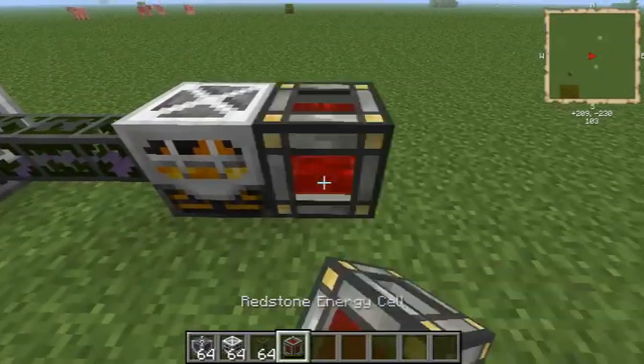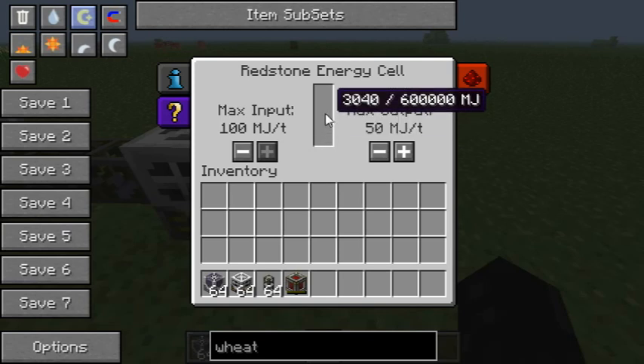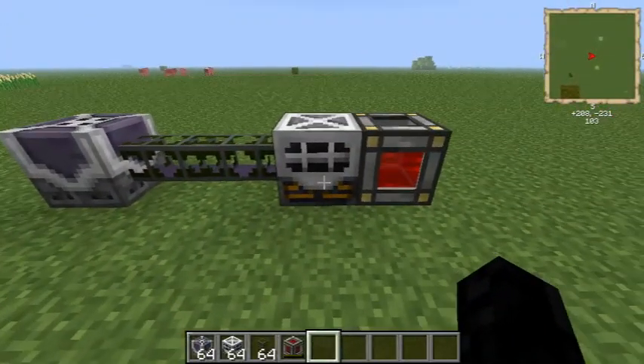So if I put down a Redstone Energy Cell, you guys will see that it's slowly making energy. Now it doesn't seem that fast but it's better than nothing and they are quite easy to make.